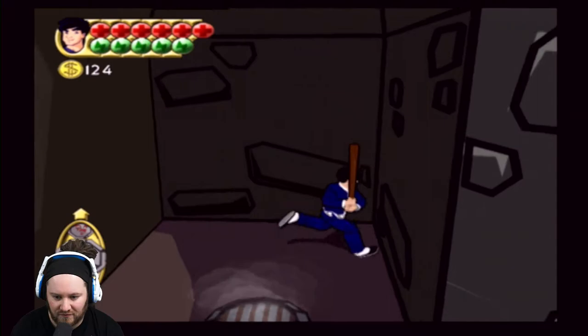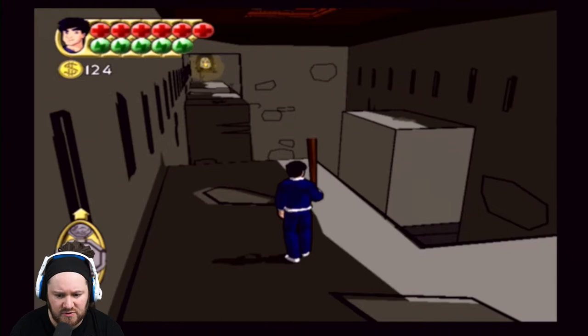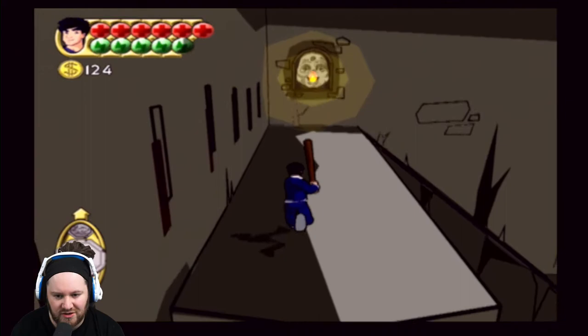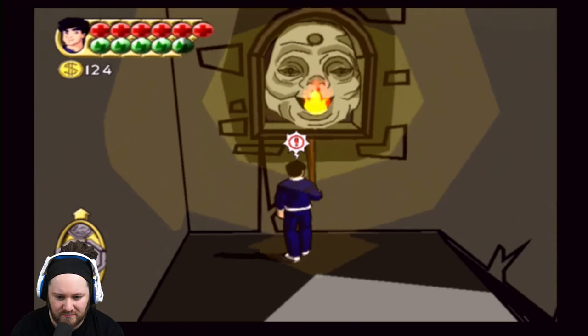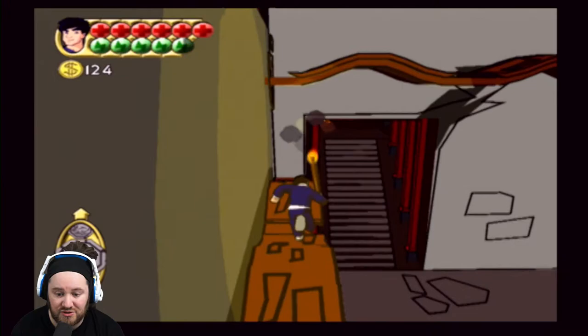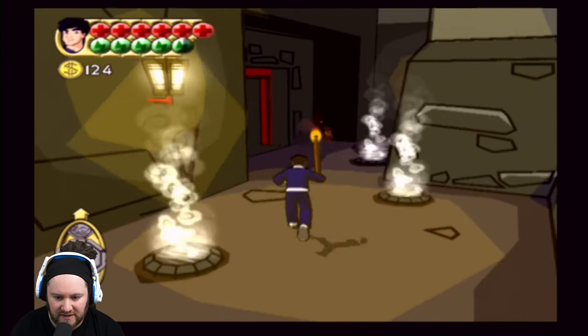I've tried every conceivable thing and I couldn't figure out what to do, and then I've just seen that. So up here, this is the room that's got the ninjas down the bottom. Oh, that's gutting. At least I know what I'm doing now - there are two more rooms to unlock, and let's not get this put out because I don't fancy having to do that all over again.